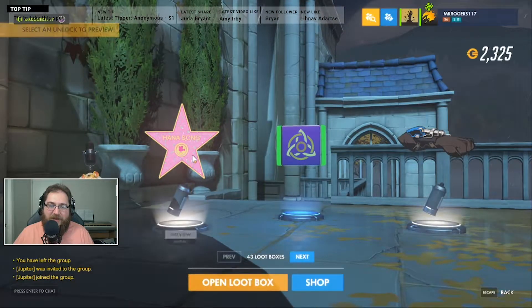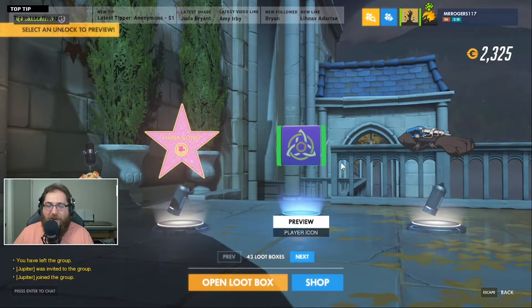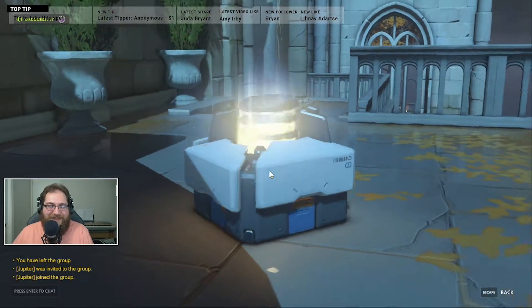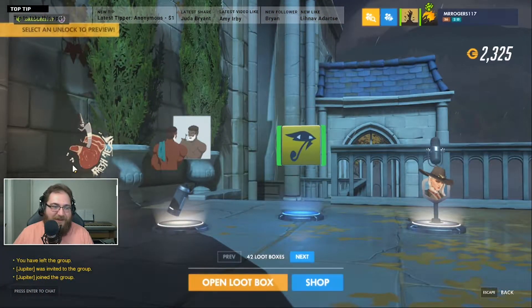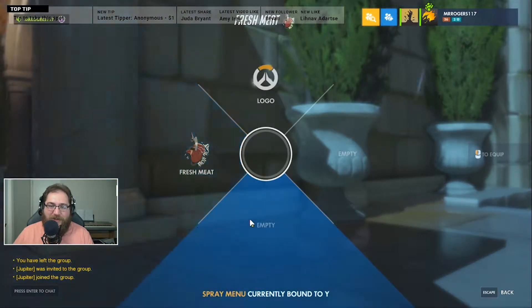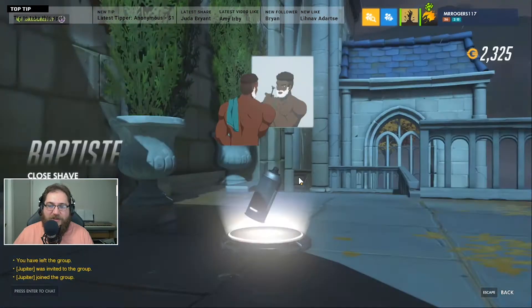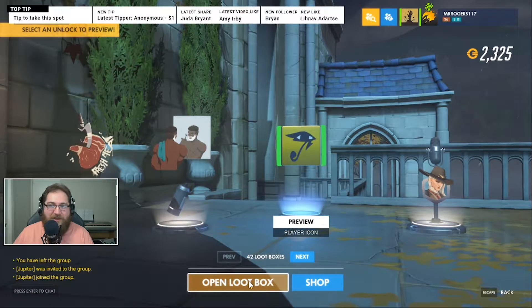I gotta get that awesome Anna skin. I had to play Anna now if I get it - it's spending 3000 on somebody, that's like Andre 3000! Look at that Roadhog, that's a cool one. Put that one there, put the Baptiste on there. I might change my player icon.